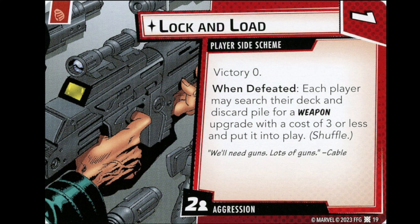Lock and Load is the Aggression player side scheme — one cost, two threat per player. When defeated, each player may search their deck and discard pile for a weapon upgrade with a cost of three or less and put it into play. That's really strong too. These side schemes are okay in solo but in multiplayer they're turning Cable into a multiplayer beast — he's starting to look like a must-have hero for serious multiplayer comps trying to tackle heroic-level content.